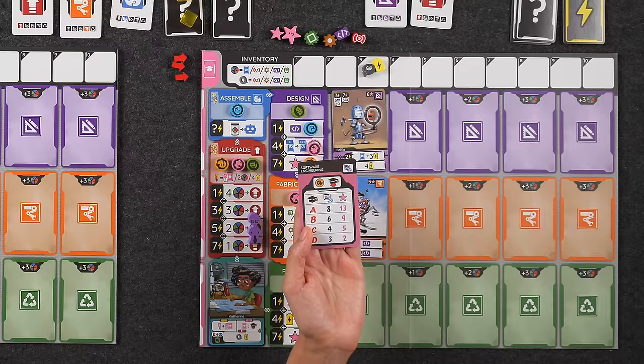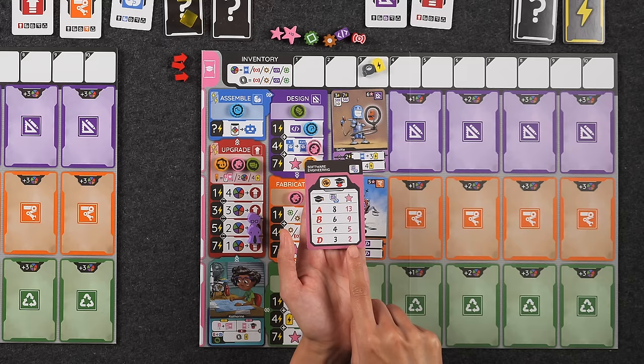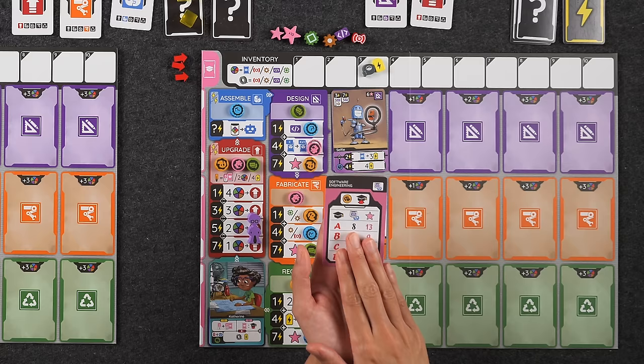Each player starts the game with one class card, which is essentially end-game scoring. They give you some criteria you'll be counting in your player area. My class card is Software Engineering — it wants me to have as many robot cards as possible that have a program cost, and depending on how many I have I'll score a certain number of victory points.